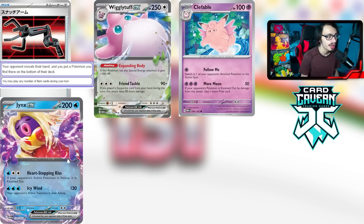Next honorable mention is Wigglytuff EX with the ability Expanding Body — if it has any special energy attached it gets plus 100 HP, giving it 350 HP total. It works with the other Wigglytuff from Paldea Evolved that lets you attach a Therapeutic Energy from your hand. Its attack does 180 damage if you played a supporter, which you usually do every turn anyway. It's shut off by Path to the Peak though, which limits it to just 250 HP without the ability.